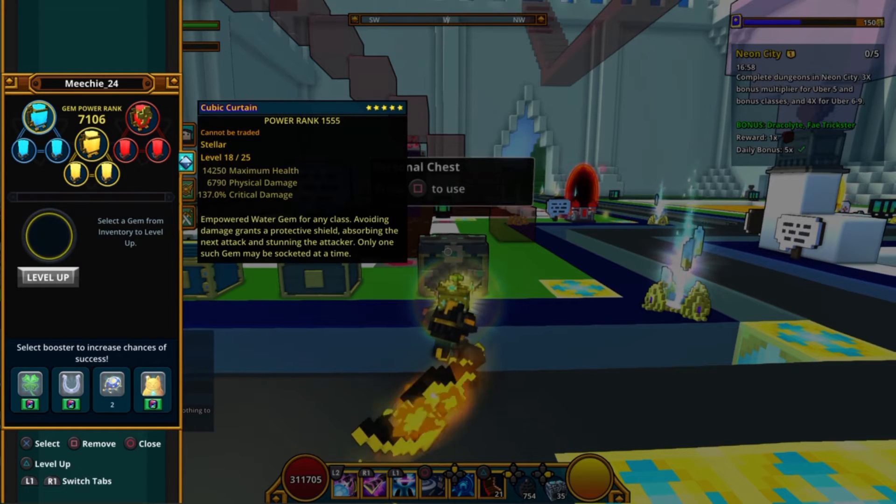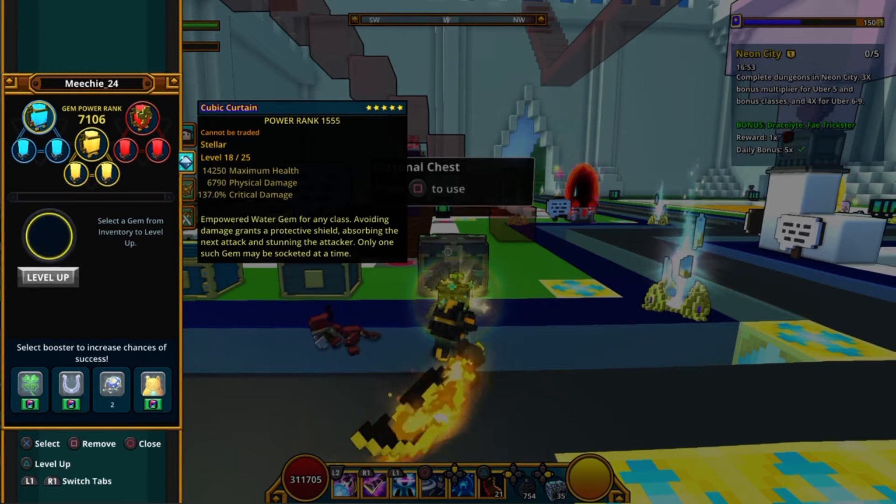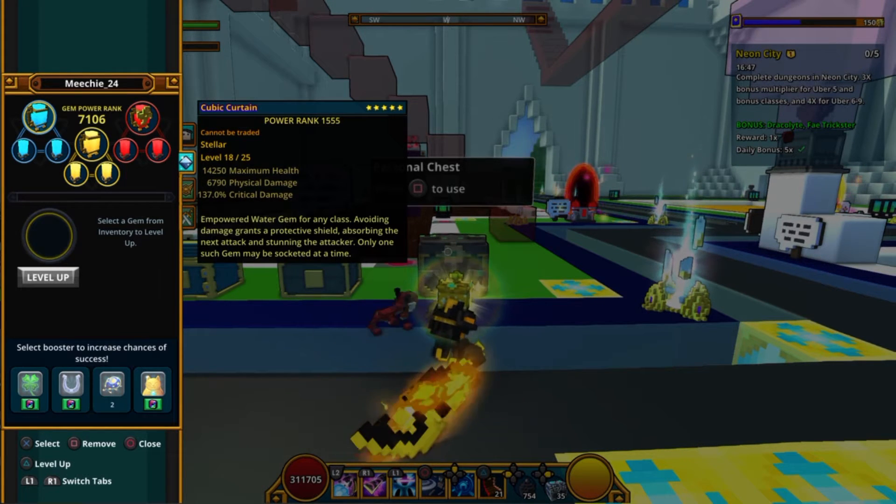I'm leveling up my stellar gems — my good gems. I'm saving this one; I'm not gonna keep it. It's got 137 critical damage, which is absolutely amazing, and 6000 physical damage, which is great. I'm going to keep leveling that up.